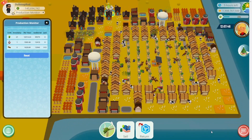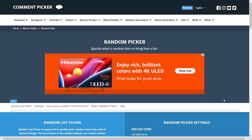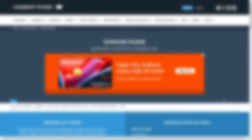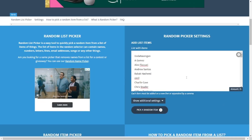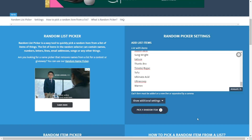Now it's time to select the giveaway winner from my last video. I mentioned I was going to do another giveaway — this time for an enchanted ornament number 10. This effect card NFT will give a 4% wage reduction, which reduces the total amount of cash spent on your town over time, which is always useful. To be entered, all you had to do was leave a comment on that video with any cow emoji or the glass of milk emoji. Multiple comments only counted as one entry. There were 75 eligible people for this giveaway. I'll be using commentpickers.com's random picker tool to select a winner.